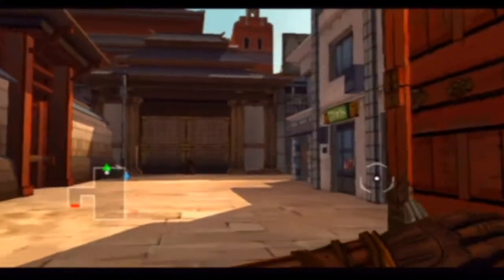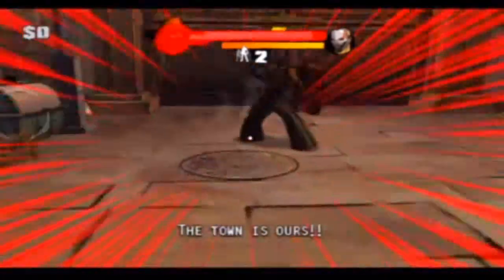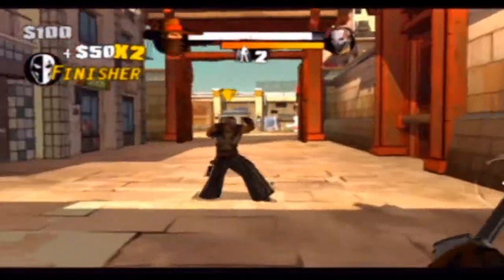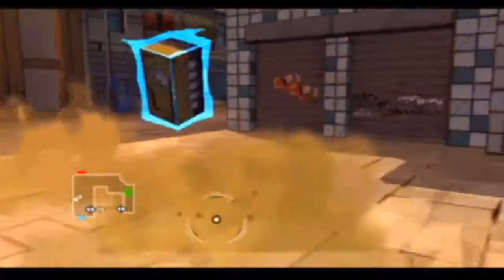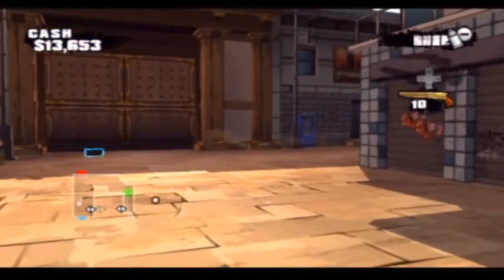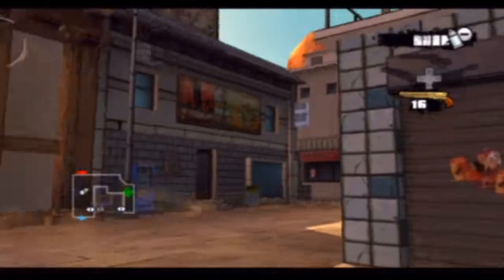I'm almost out of bullets. You can change targets by tapping the Z button. Hold Z to unlock. He has a gun — stab! Swing down! I thought there was a third person there. I don't know why he didn't stab him. I guess I didn't do it right. Give me some more bullets — I needed some more for my gun.